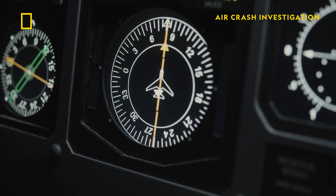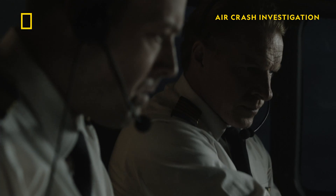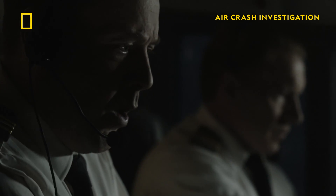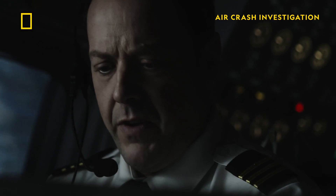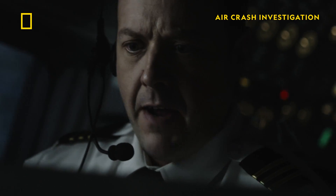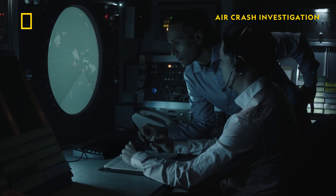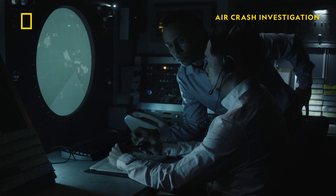instruments aren't providing direction to the airport. They'll need the controller to guide them in. Center, United 811 Heavy — we need a vector now. We're losing VOR, we're down to 65,500. We evidently had a bomb or something — a big section of the right side of the airplane is missing.